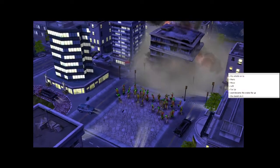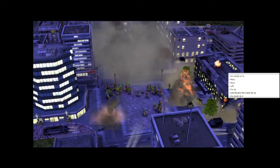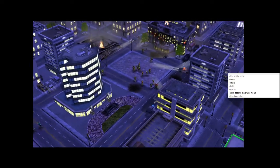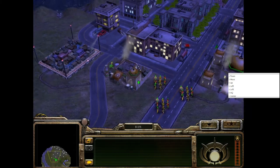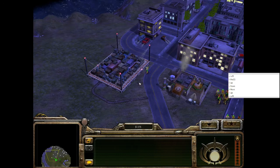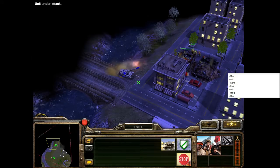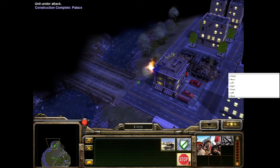Mission 3 is effectively Mission 2 Part 2 — you once again have to accrue 40,000 funds to win. Unlike the last mission, most of your money this time around will come from looting buildings. It also introduces the Angry Mob, one of GLA's iconic units. Unlike other infantry, there are multiple entities in each unit, effectively giving it regenerating health. They also have that upgrade that gives them AK-47s. The enemies send very few attack waves, and the ones they do send are usually mulched by your starting mobs.